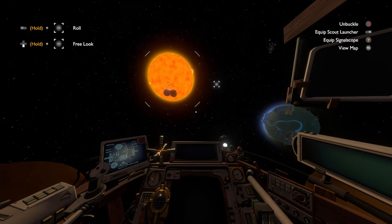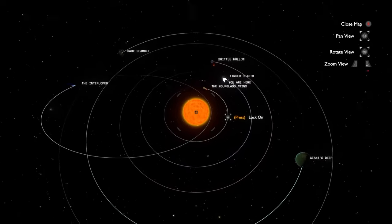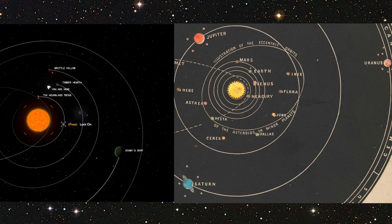Exploration of the unknown is one of humanity's biggest desires. Outer Wilds is tailor-made for this, giving us an entire physics-based solar system to traverse — much smaller in comparison to our solar system, but it's a necessity in order to traverse quickly throughout.